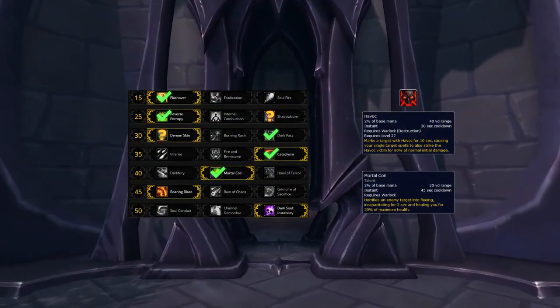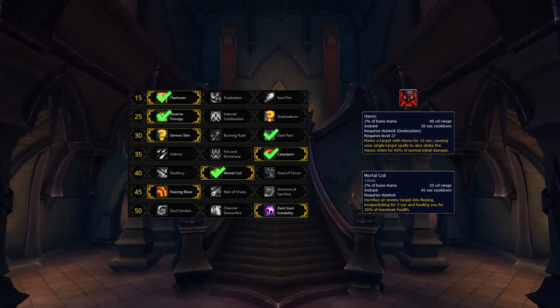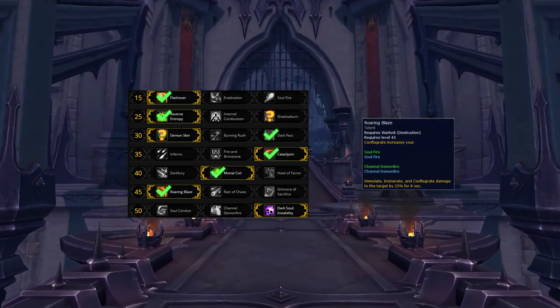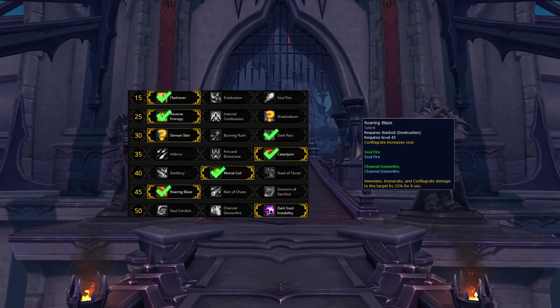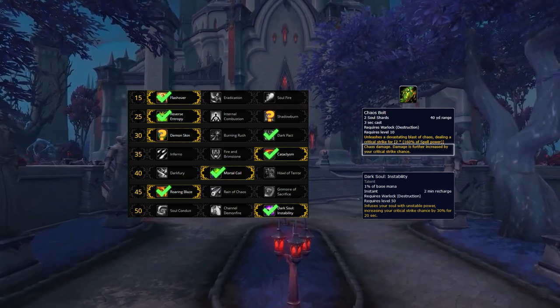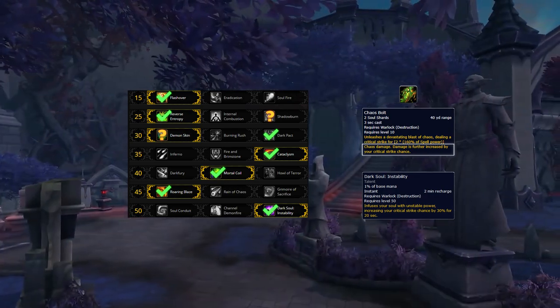For the fifth tier, we choose Mortal Coil in 99% of instances. This is due to the Havoc plus Mortal Coil combo being so deadly because of its ability to cross CC two targets. For the sixth row, we strongly recommend Roaring Blaze. Similar to Mortal Coil, this talent can be comboed with Havoc for a strong AoE damage boost. And last but not least, we have Dark Soul. This talent is extremely powerful because of the way Chaos Bolt interacts with critical strike chance, giving you huge damage with your burst if you're able to land casts.